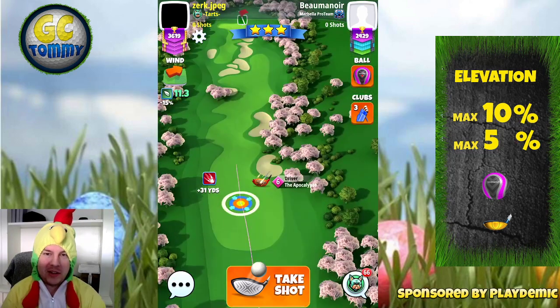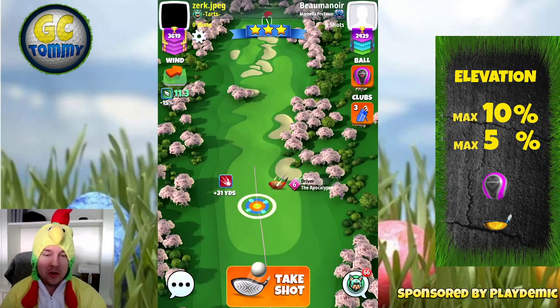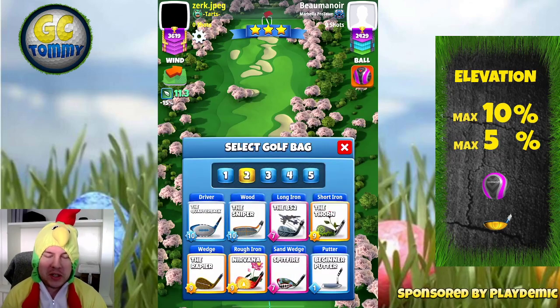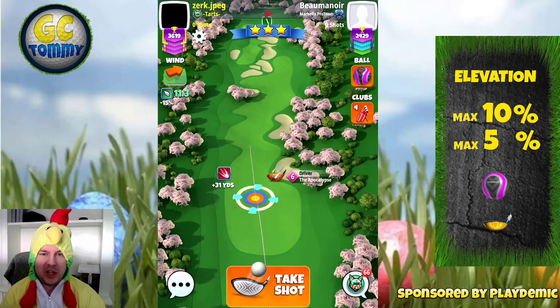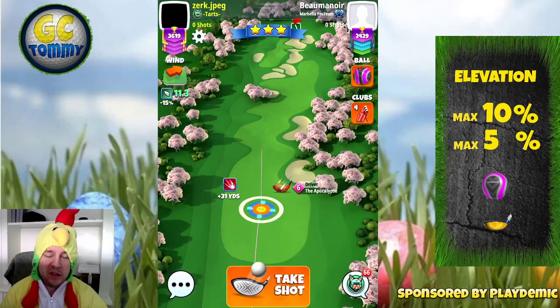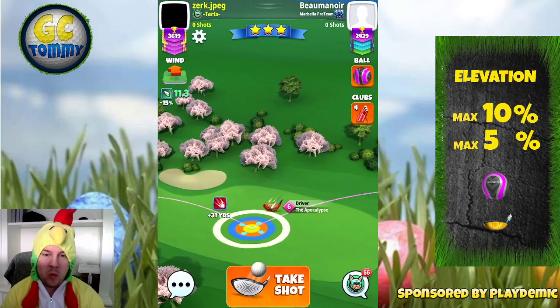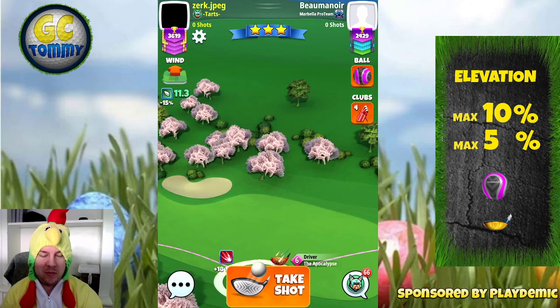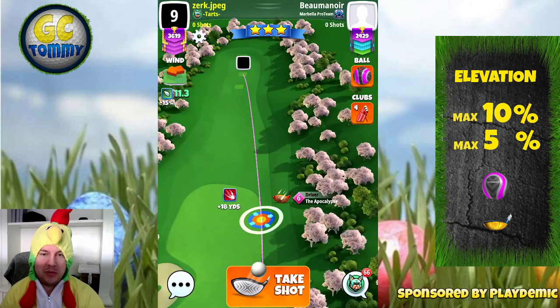So let's take a look at hole number 9. This is going to be a long par 5 and if you do have a crosswind or a tailwind, we shall try to go as far down the fairway as possible. Use as much topspin as possible and one bar of left spin. Adjustment is going to be maximum distance plus 10. Once you have done that you need to push up to max.